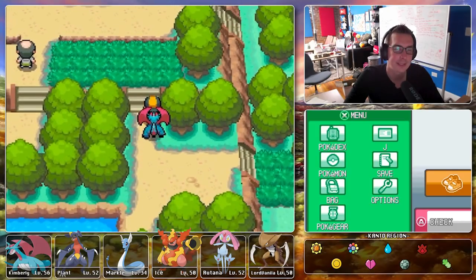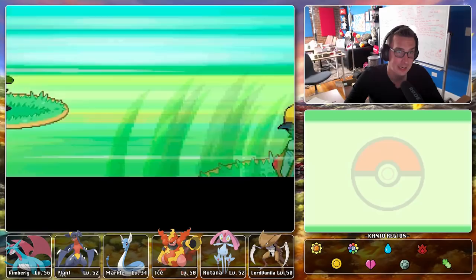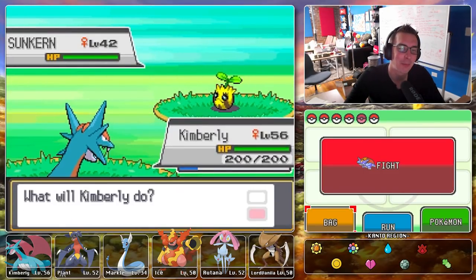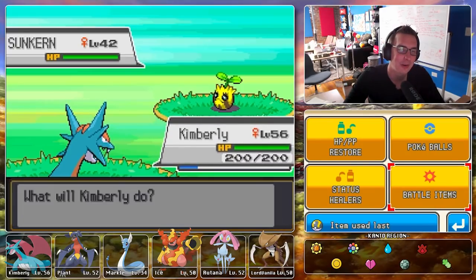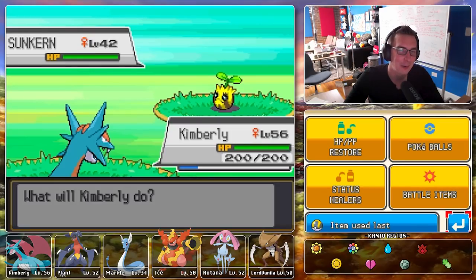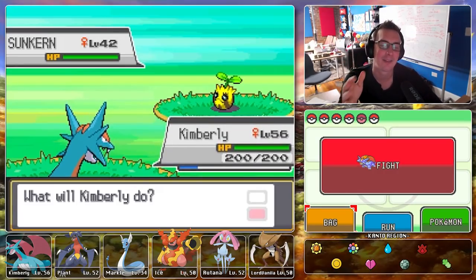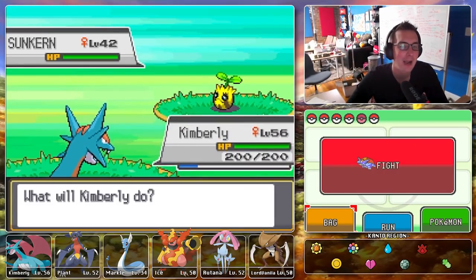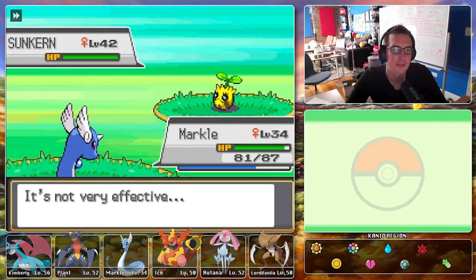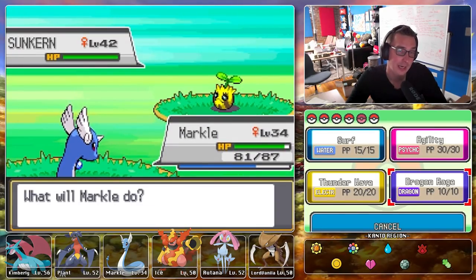We are technically at Mount Silver — this is a new area, we can catch something here. I kind of want to get it from inside the cave but a single step into the grass says otherwise. Our first encounter is a Sunkern — wow, what a terribly disappointing find. We don't even have a Quick Ball. Trainers at level 42 have evolved Pokemon; wild Pokemon don't get the same treatment. Markle can probably do this though.